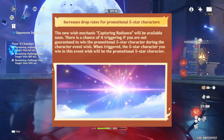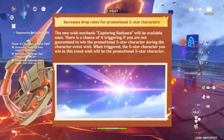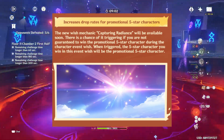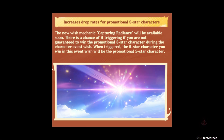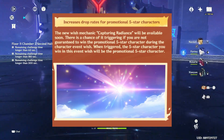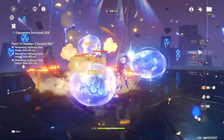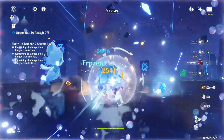In the wishing system, a new mechanic called capturing radiance will be introduced. It only occurs when you are losing your 50/50 — if the system determines you lost your 50/50, there is approximately a 55% chance that capturing radiance will trigger, converting that lost 50/50 into the guaranteed promotional 5-star character you pulled for.